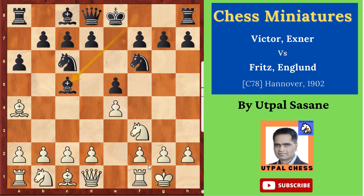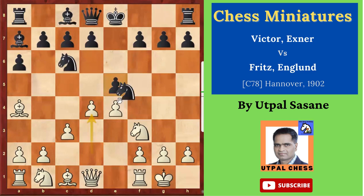c3 — the idea is playing d4 afterwards. Bishop a7, removing the bishop back. Then d4, opening the bishop, attacking the e5 pawn. Knight takes e4 and then d takes e5.